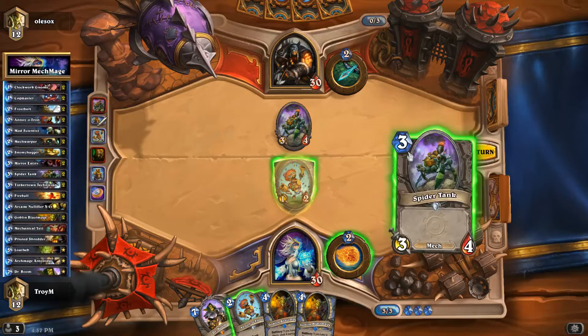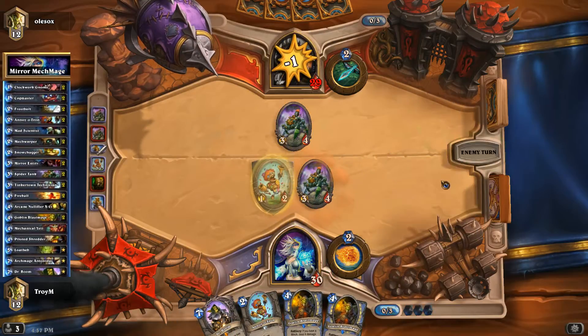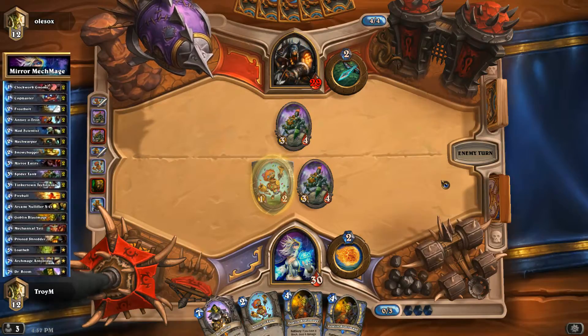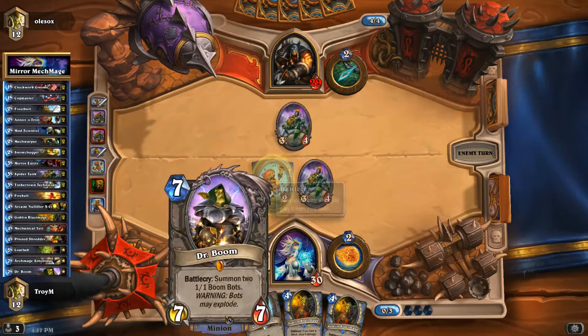I draw a Spider Tank of my own, so I'm going to play that. This deck is really about making efficient trades when you have to, but going face most of the time. I've got two Blast Mages, which is really good, I've got mechs on the board, and I've got Dr. Boom in hand.